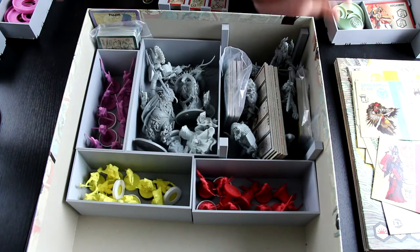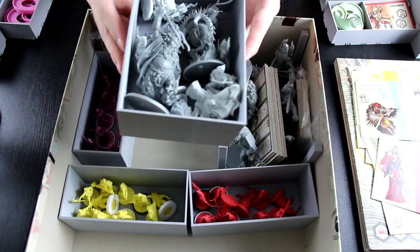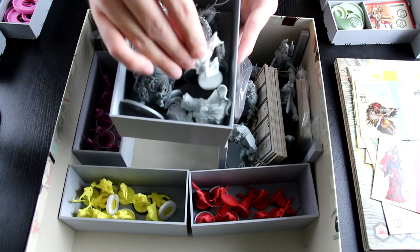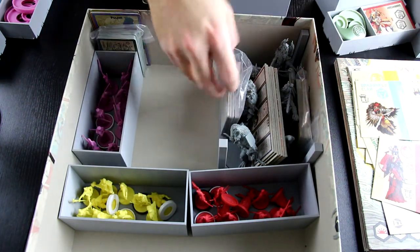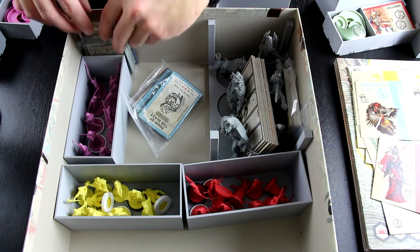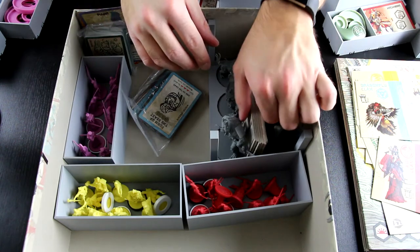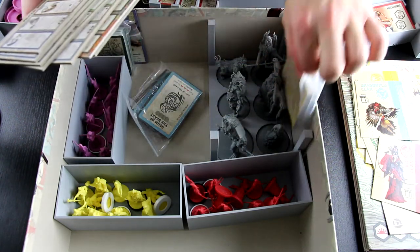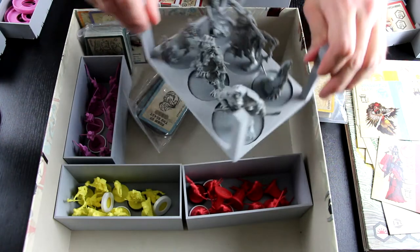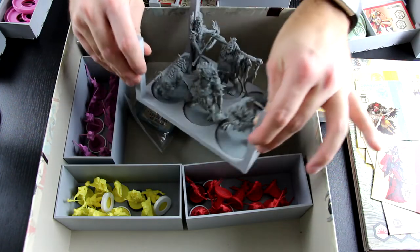Moving along, we have the monster miniatures right here. These are most of the core ones with some of the additional ones. I put the different Kami ones here — these are from another expansion — and this one is removable. Right here I have some season cards and Kami cards. Then I have the player boards here and some more monsters and some more seasonal cards. This monster tray also comes out and they do have some slot holders for the monsters, which is nice. So that's what the insert looks like.